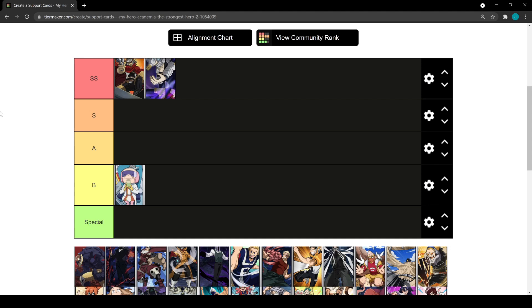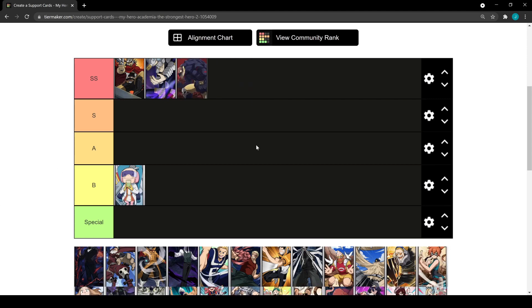Nomu is also top tier. He procs off of your auto attacks, so you definitely want to use him on characters that auto attack a lot, like Iida or Uraraka. Don't use him on Todoroki or Bakugo because those characters don't like to auto attack — you're only auto attacking with Bakugo while your abilities are on cooldown. For anyone else, Nomu gives a huge boost to auto attack damage and grants hyper armor. Very very good card.